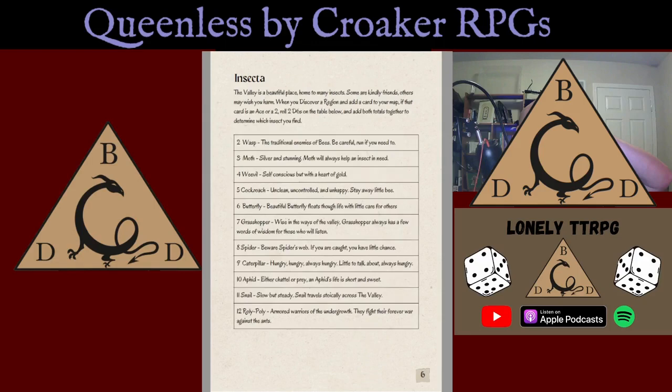While the valley is a beautiful place home to many insects, some are kindly friends and others may wish you harm. The insect table has a lovely list of different insects you might find — both friendly and not — that you can interact with, as well as some lovely flavor text to help guide you in that interaction.